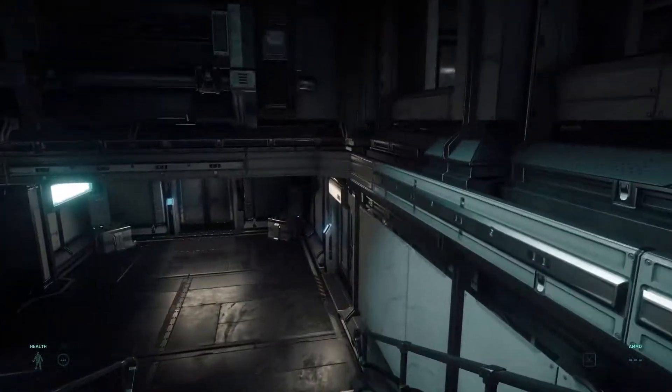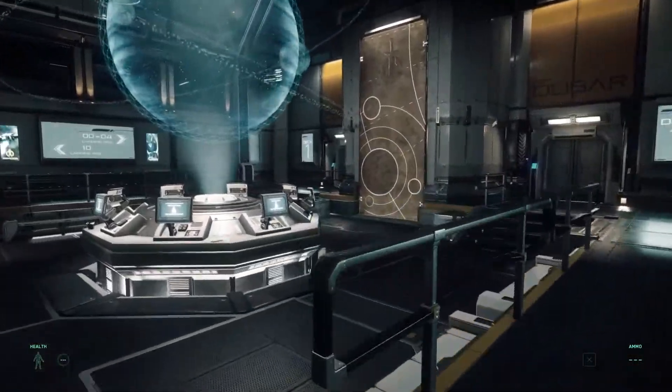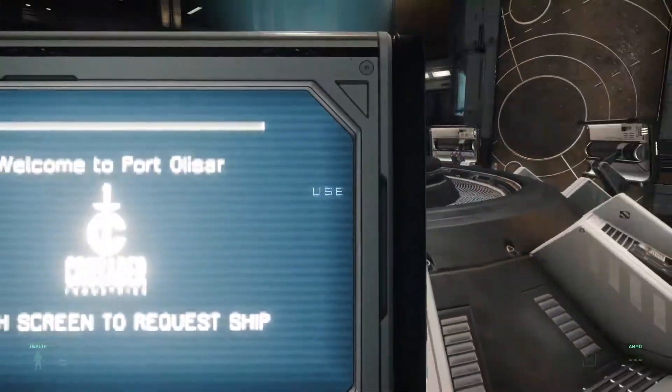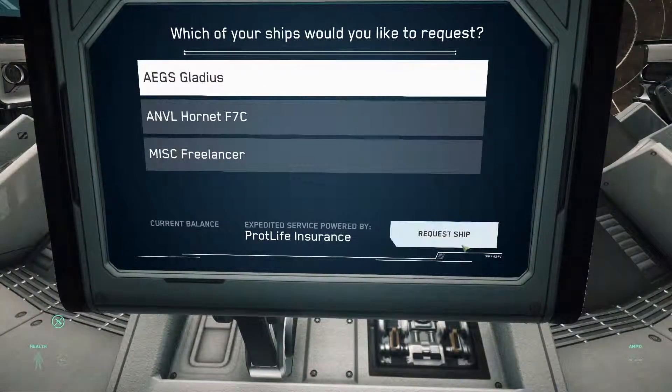If you want to get your ship, you need to come down in here and find a screen that works. Some of them don't work, so try to find another one if that happens.